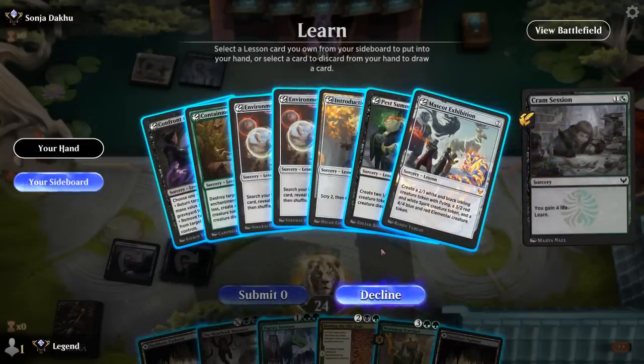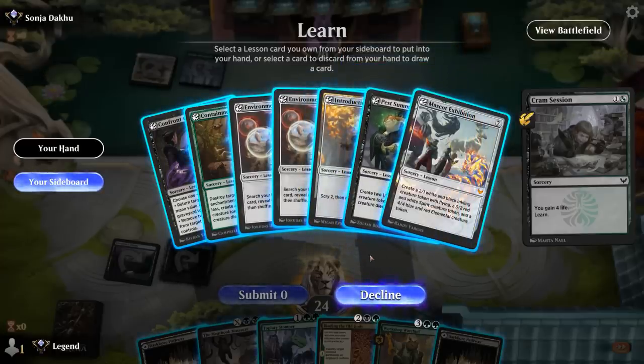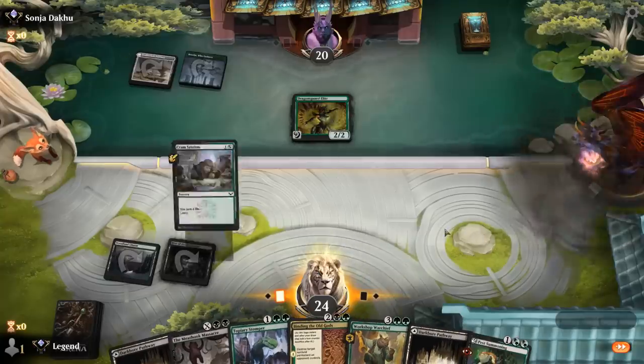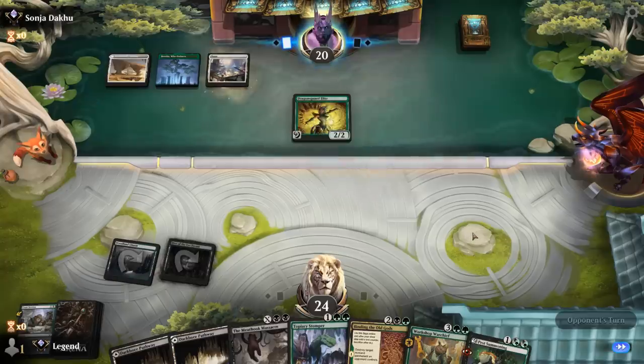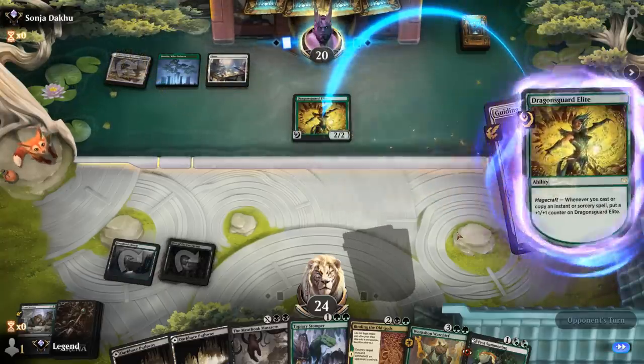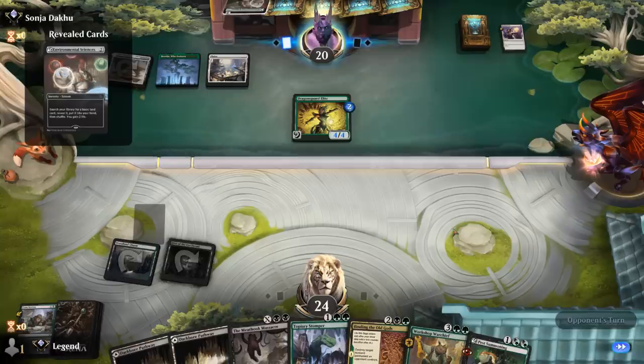What do we want to learn for? Maybe Pest Summoning to chump block for a while — that seems fine. We're probably still playing Stomper next turn, then turn 4 either Warchief or Binding. We've got 6 mana on turn 5, so we need to think pretty far ahead. Still liking Pest Summoning. Guiding Voice grows the Elite twice and gets Sciences, which provides an extra counter, so we're never killing the Elite with Meat Hook Massacre.